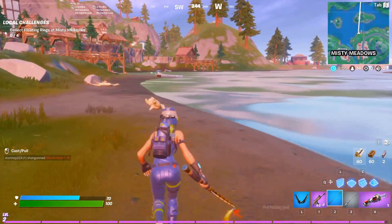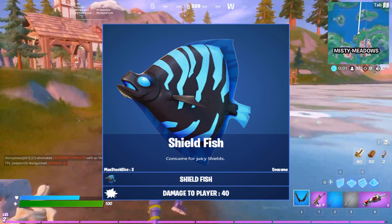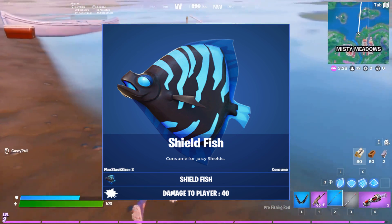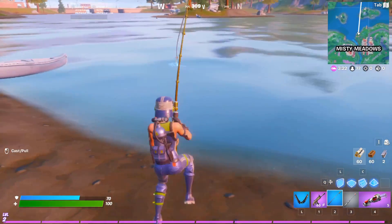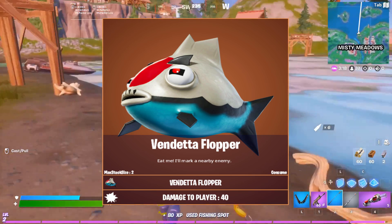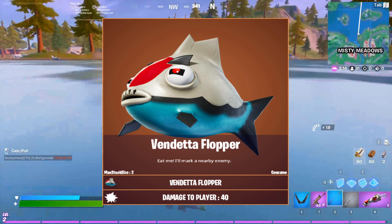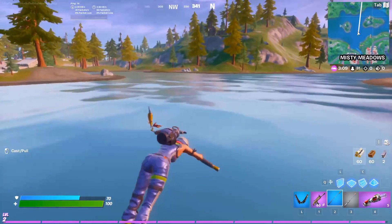We have the shield fish — I'm assuming that's just like a slurp fish. It gives you 40 shield, and that's pretty cool. We also have the vendetta flopper. The vendetta flopper basically allows you to see enemies — it's just like a flare gun. They took out flare guns and replaced it with this new fish, which I really like.